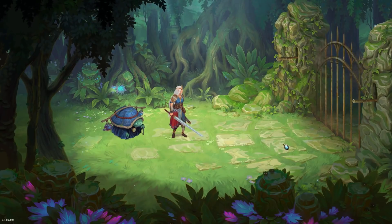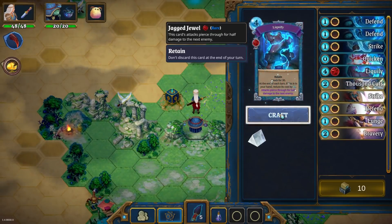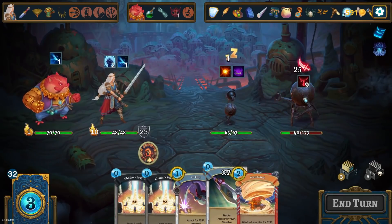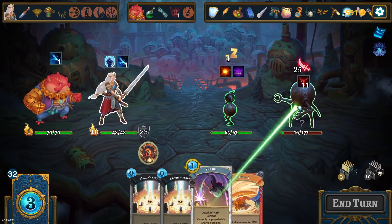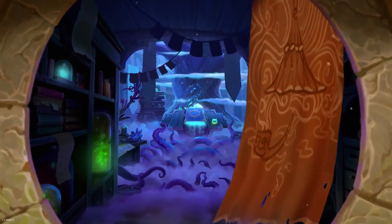With Roguebook, those worlds are colliding. Developer Abrakam has brought its Feria universe across to the deck-builder genre. The nods to Slay the Spire are clear in many aspects of the game design, and while Roguebook doesn't quite reach the same dizzying gameplay heights, its dual hero battle system has some really clever elements, its presentation is fantastic, and the premise that you're trapped within Feria's lore book is used to good effect.